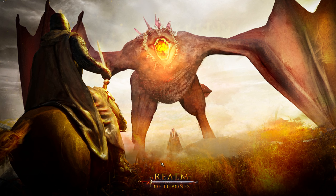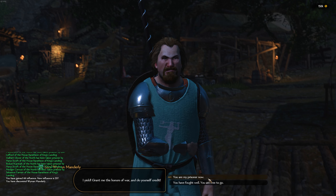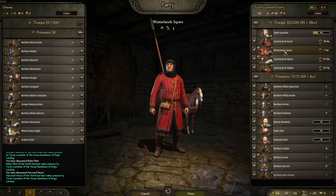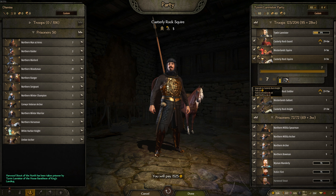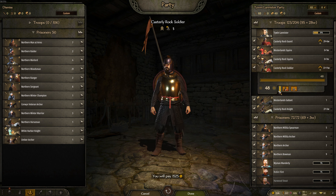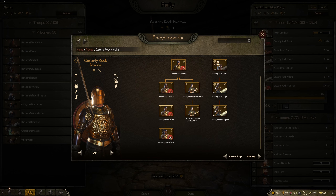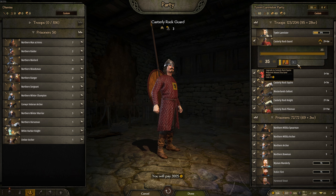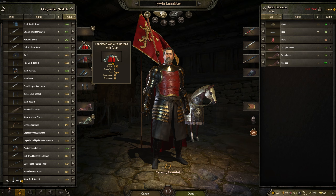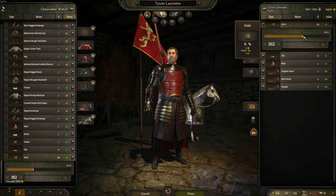We're going to need a lot of horses, so I might head south. Wyman Manderly — looking very trim, my good friend. 106 Northern prisoners — I can't feed them, so I don't know what we're going to do with them. We'll upgrade 27 of these Westlands soldiers — the men of Casterly Rock. I think I just want to go heavy infantry. The pikemen are great, they do a lot of damage, and then the guardians who do incredible stuff. We're also taking a lot of casualties, so I might try and make my way back to Casterly Rock.